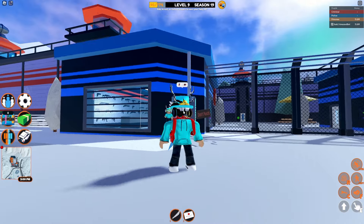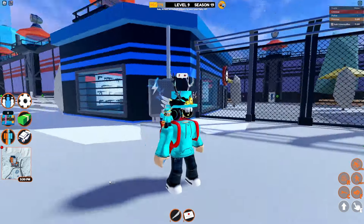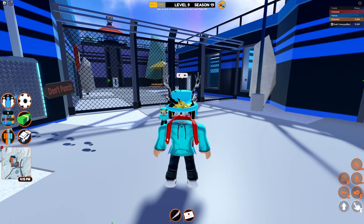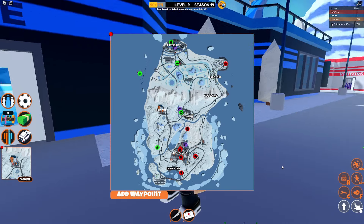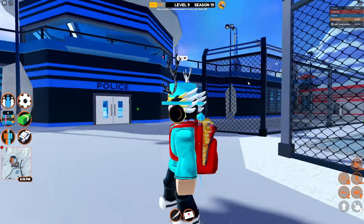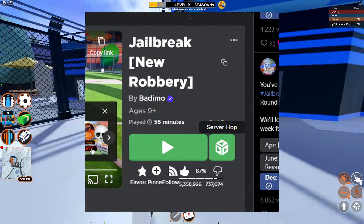The next tip is more for hypergrinders — people who are looking to get hyperchromes really quick. What you can do is server hop. This is a strat that was used even before the new robbery system. People just server hop and go around into different servers. Like if you rob a casino, you can just leave the game and try to find a new server that has the casino open. I also recommend getting the ROPRO plugin because it has a server hop button built into the Roblox page.